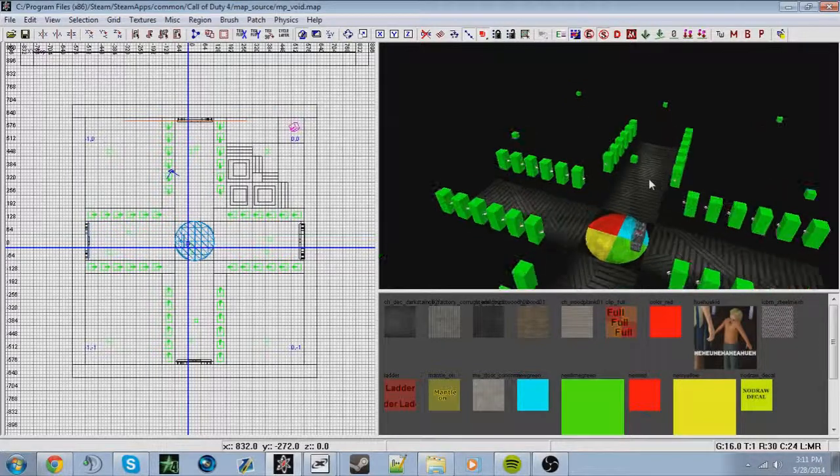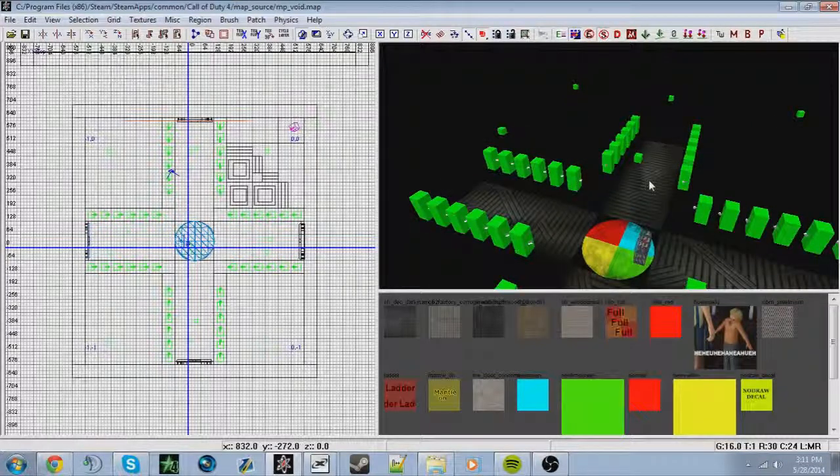For now, that's basically all you need to do to test your map. Just make sure: one - spawns. Reflection probes - you can wait because the red tint can be solved with 'r_fulbright', it'll just take away the red tint. Don't worry about reflection probes until later in your map - I'll probably make that a different tutorial.